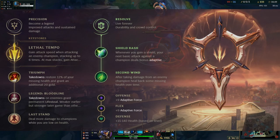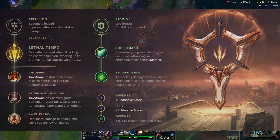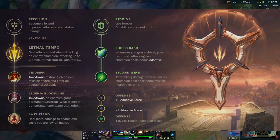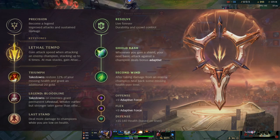Talking about runes, I pretty much always go lethal tempo right now. I think it's a pretty overpowered rune in general, especially on bruisers that auto attack a lot, and Vi top lane fits into this category pretty well. If you don't want to go lethal tempo, you can also go electrocute — it synergizes with her short trades and her kit really well. But lethal tempo is really overtuned right now, so I would just recommend going it pretty much 99% of the time.